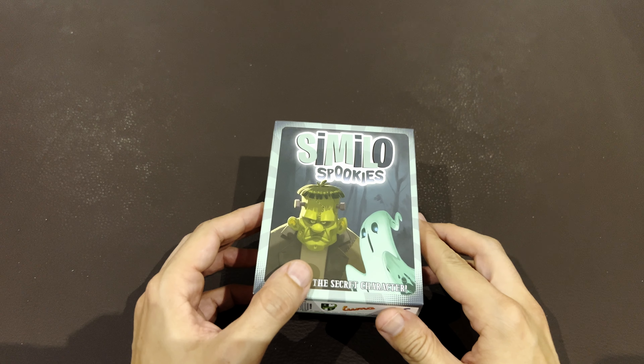So while I open this very carefully, just a quick update on the rules if you don't know what Similo is. You will have 12 cards on the table and one of them is a secret card — that's the one you want players to guess. In order to do that, you have five cards in your hand and you will give clues with those cards to point to the secret card. You have five rounds. On the first round, players need to choose one card to go away.